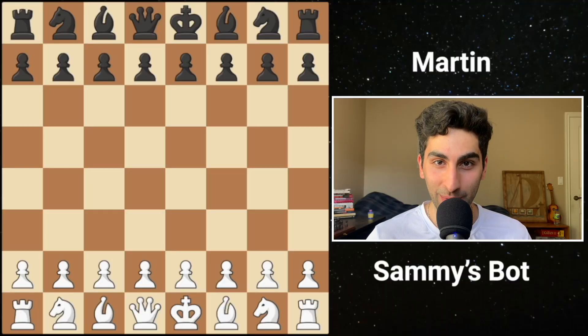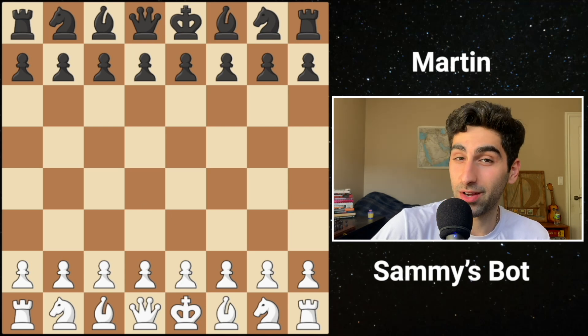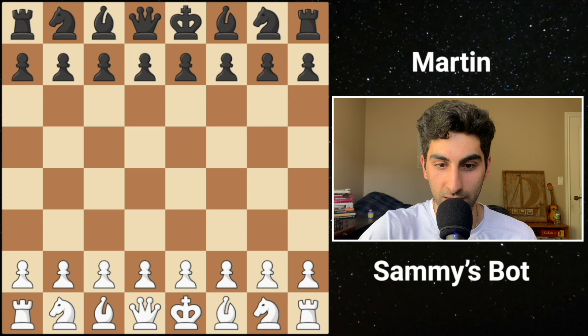Now where can we go from here? I could significantly improve how my bot evaluates chess positions - my bot only considered a few different aspects of the position. Stockfish, on the other hand, considers hundreds of things and you can go check them out yourself as it's all publicly available. All in all, this project taught me a ton about how to evaluate a chess position. Now let's see if my bot can beat Martin. Martin is around 250 rated and we'll start that game right now.